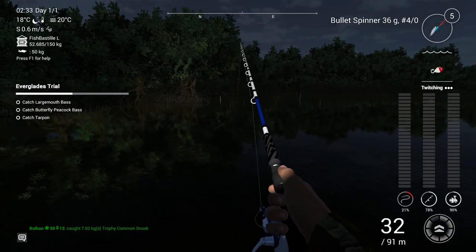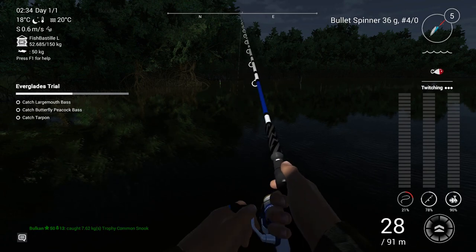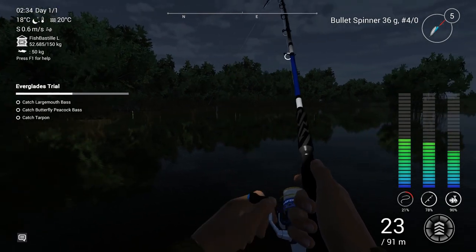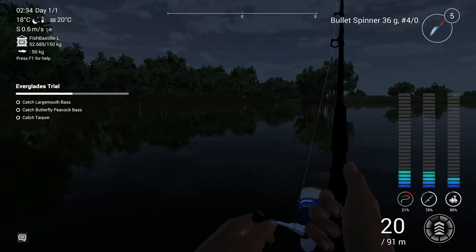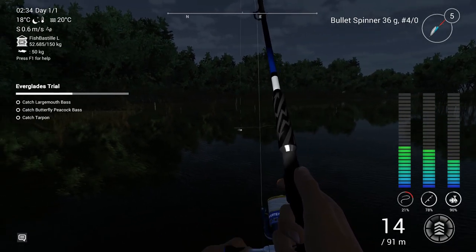I did switch to bullet spinner 36 grams, hook size 4, just because in the description it said bullet spinner for the tarpon and I really wanted to try — never tried it before. And it does work! I did get a tarpon on it. I also got some snook on the same spot.